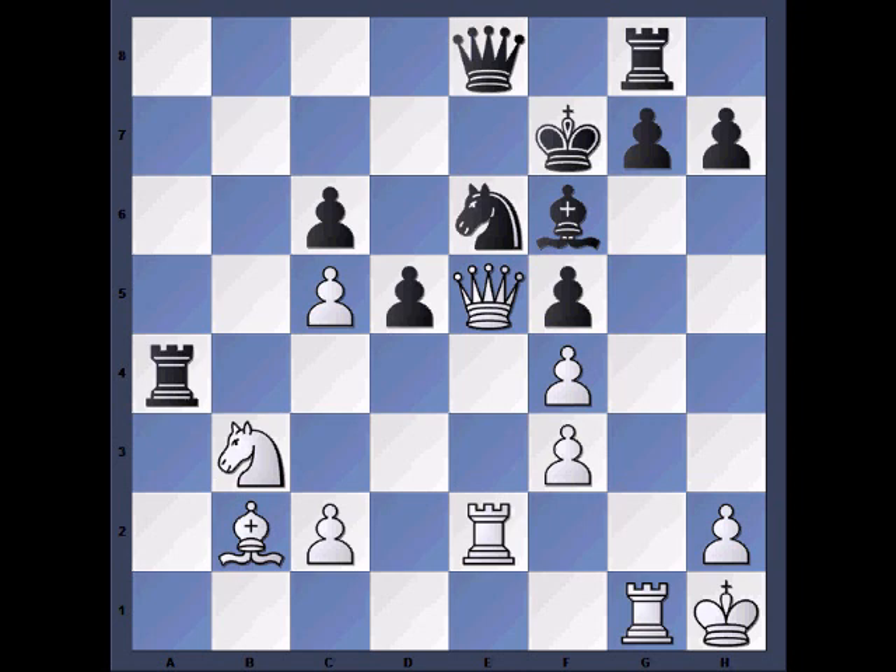I certainly hope you enjoyed searching for the answer. Now let's have a look at the position. If we notice the White Rook on G1, we can see that it has control over a half open file. The Rook on E2 also sits on a totally open file. Besides that, we see that the White Bishop and the White Queen share the same diagonal and have some strength.